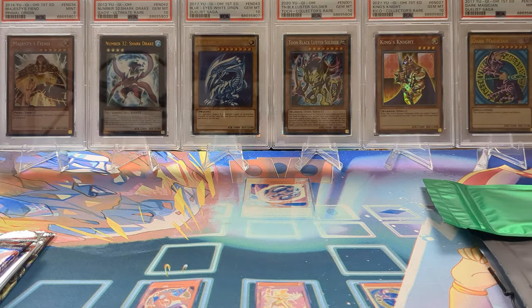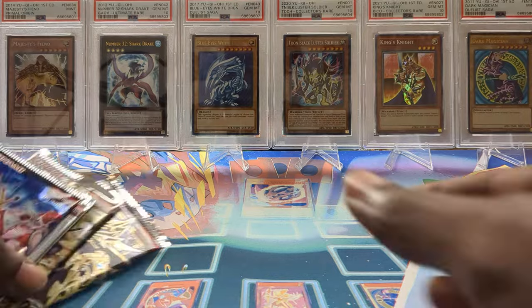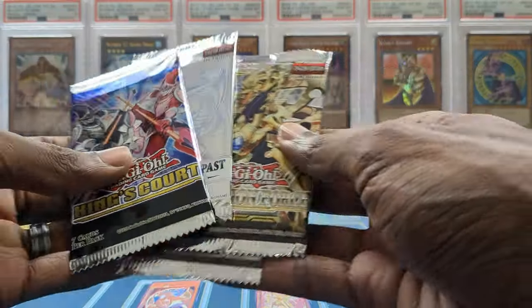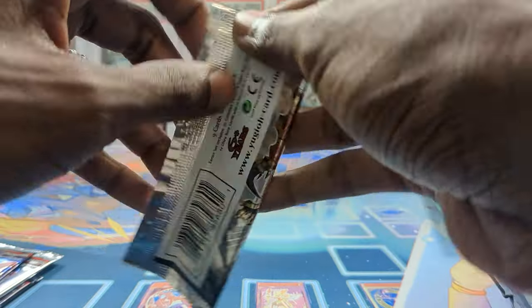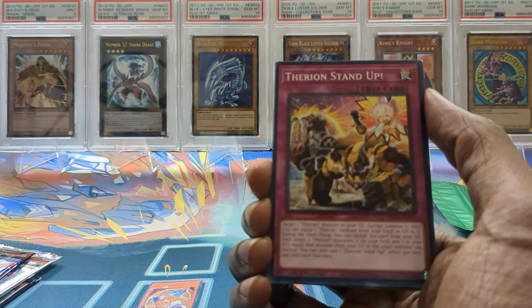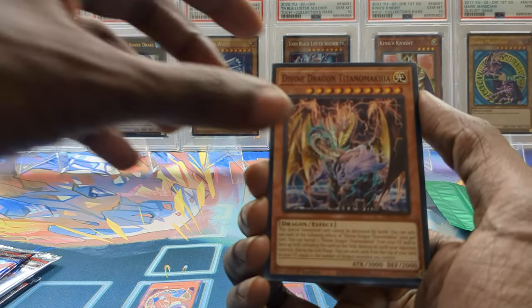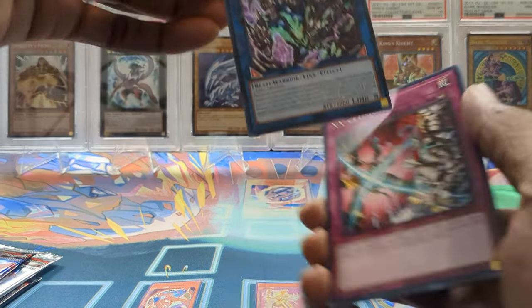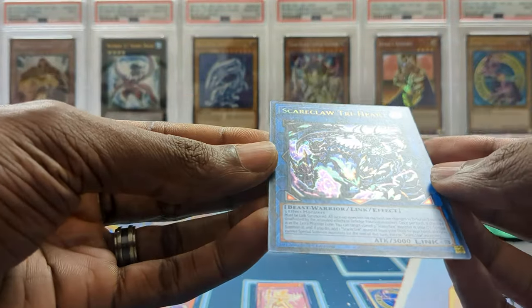Definitely not bad. We got a bunch of bangers here. Now going into Dimension Force — a bunch of solid pulls. I think all these packs are European packs, they just look a bit slimmer and the coloring is a lot darker. Let's see if we can get a euro pull — oh!